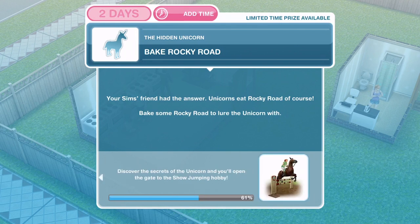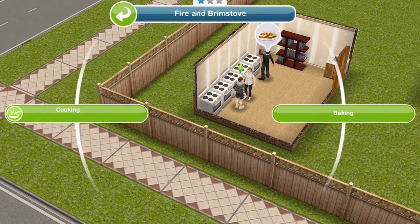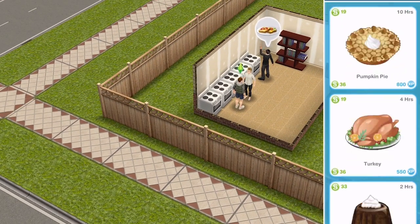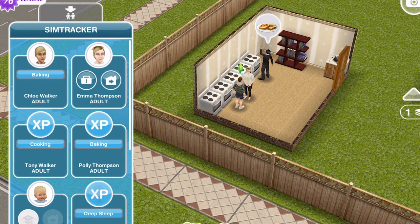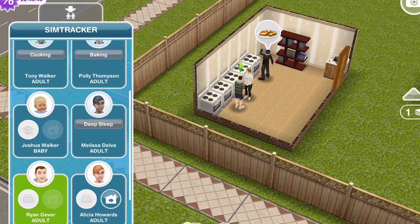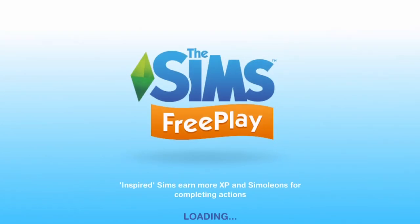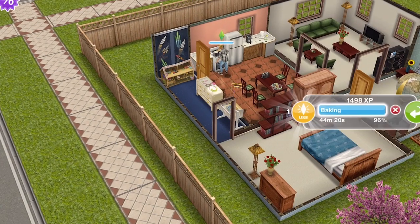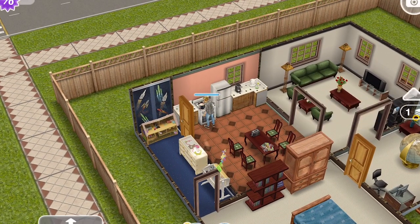Now we need to bake Rocky Road. Your Sim's friend had the answer — unicorns eat Rocky Road, of course. Bake some Rocky Road to lure the unicorn. If you didn't already do it, click on a cooker, go into baking, find Rocky Road and do that for 12 hours. We have already done it — hopefully you took that tip. Chloe had 44 minutes left on the baking.